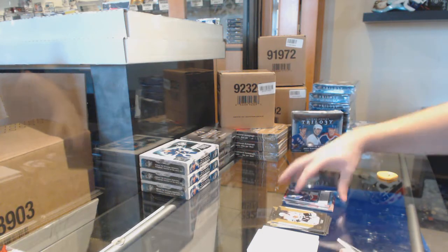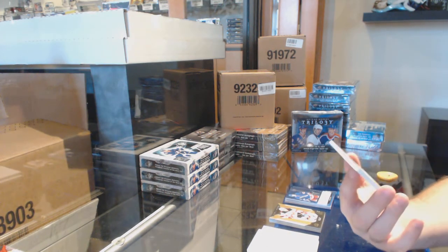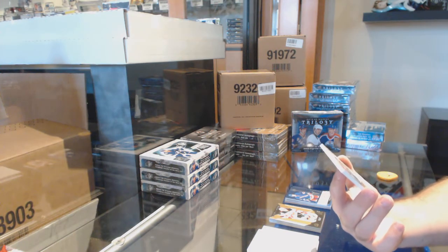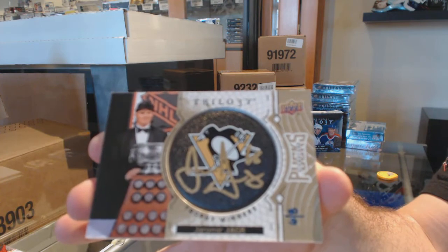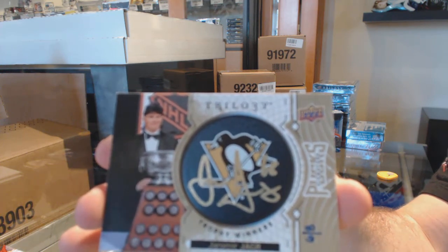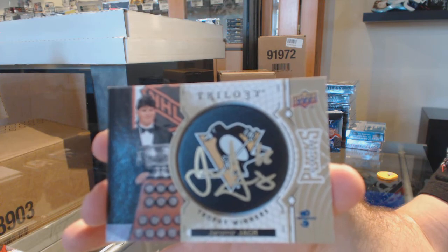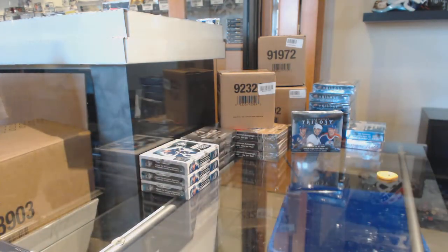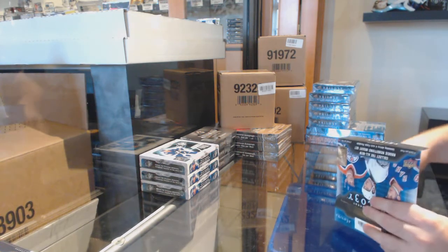We've got a rendition of Adam Fox for the Rangers — and that is a beast of a card. The numbering even works better, too. We've got a trophy winner's autograph, number six of eight, for the Penguins. We haven't had the low-numbered rookie auto or an inscribed rookie auto yet, so we've still got two pretty big hits coming. They're not necessarily guarantees, but on averages you should get one of each.